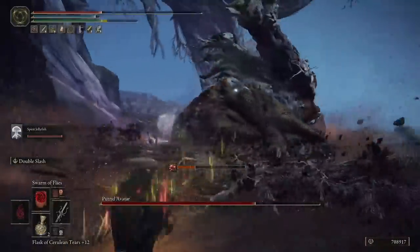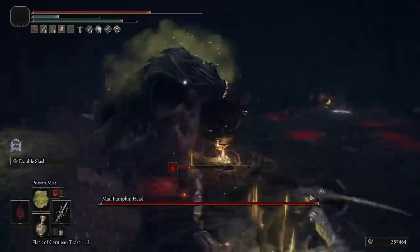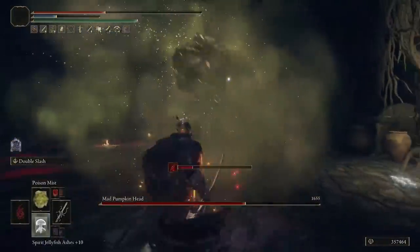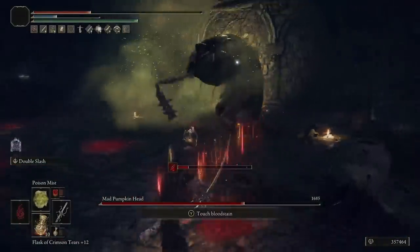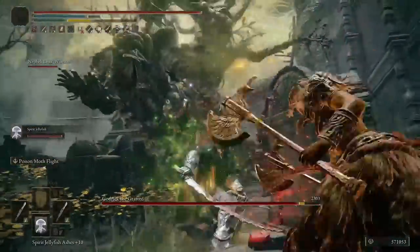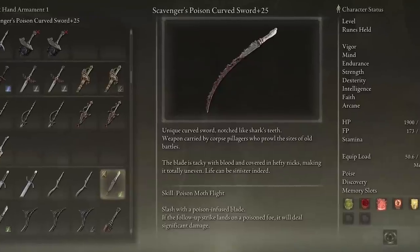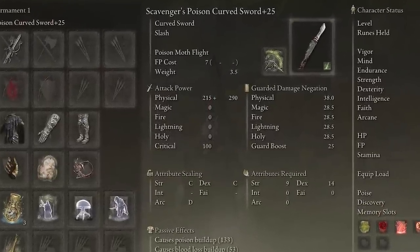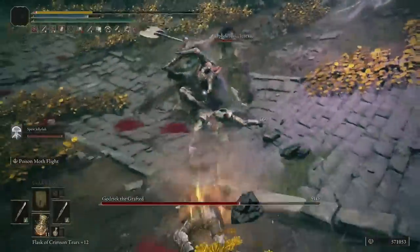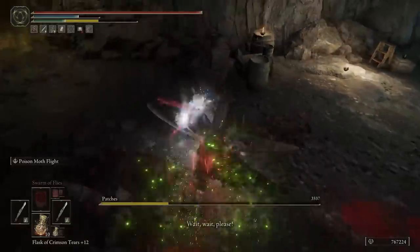The Ash of War is where this weapon shines. With its double slash Ash of War, you get those attacks off really fast and build up Poison. The other weapons we're using are two of the Scavenger's Poison Curve Swords at plus 25. I've put Poison Moth Flight on one of them because it does a lot of damage and poisons really, really fast and quite well.